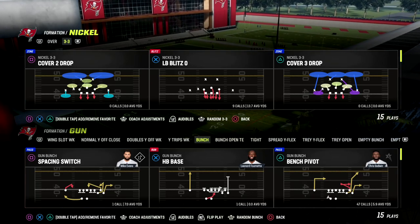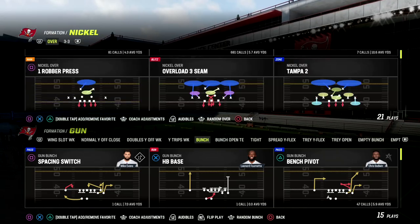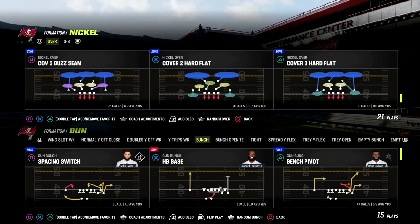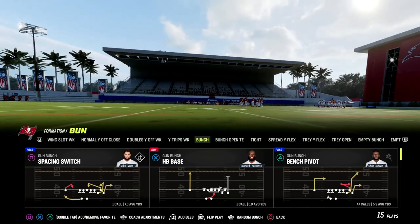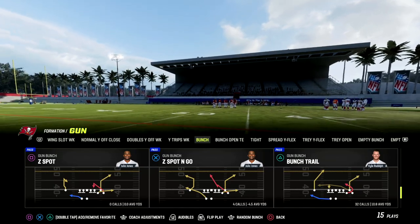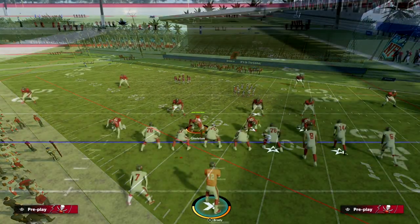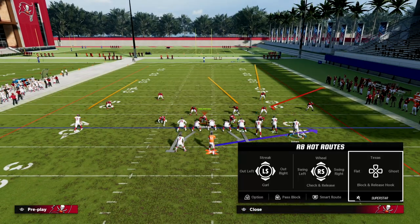Match coverage is a really popular meta right now. A lot of people like match coverage because it stops corner routes. I'm going to come out in quarters coverage — doesn't really matter — and we're going to come out in the play 'Clear Out FLN.' This is the only formation in Washington — that's why Washington has arguably the best bunch in the game. We're going to put our outside receiver on a corner route.